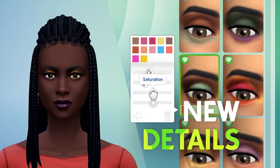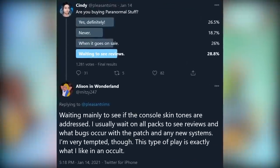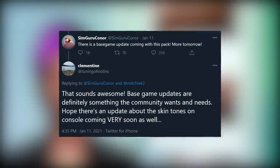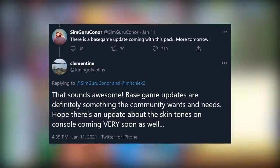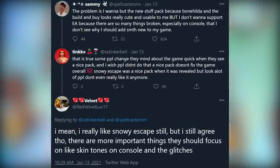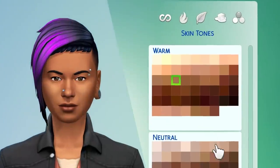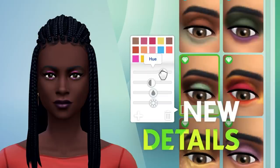This isn't just between a few Simmers either. AllisonInWonderland replied to a poll from PleasantSims, waiting mainly to see if console skin tones are addressed. Another user, Clementine, replied to SimGuru Connor's tweet about a patch update coming soon, saying: 'Hope there's an update about the skin tones on console coming very soon as well.' And RedVelvetLove17 noted: 'I like Snowy Escape, but there are more important things they should focus on, like skin tones on consoles.' Many Simmers are talking about this.